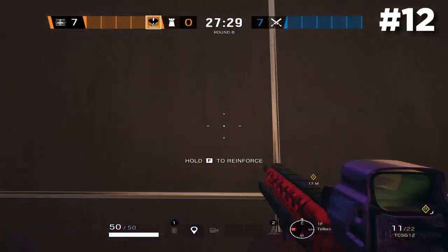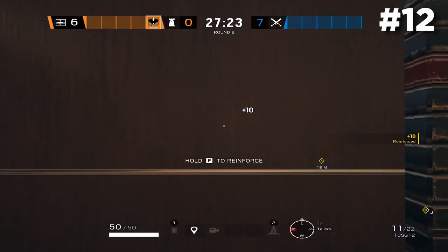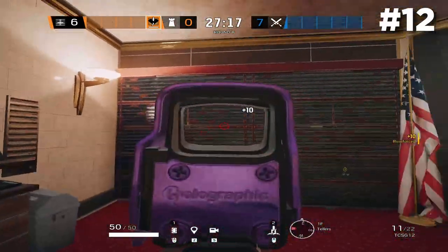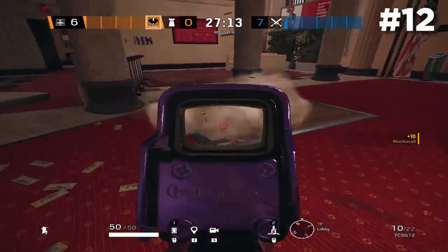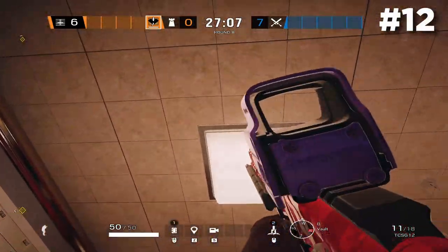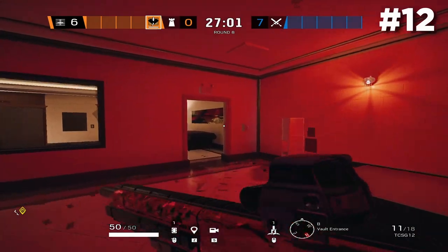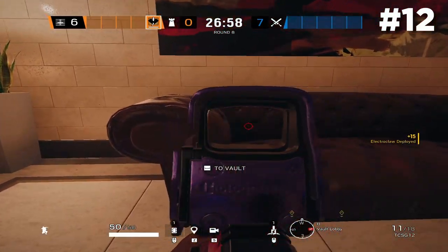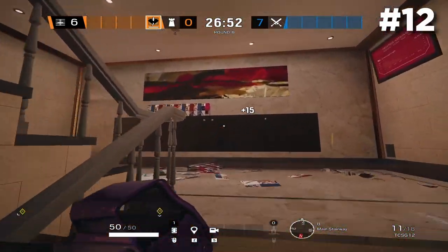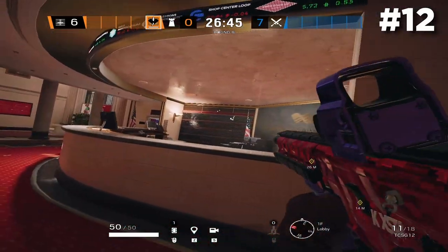This next tip covers 2K cade spots from below for the Tellers and Archives objective. Go into Vaults and throw your cade right where I do — use the tiles on the roof as a lineup. Then make your way into E1 or the vault lobby area, use the right side of the arm of this couch, and throw your cade straight up above that. As you can see, you'll get not only the Loan walls but also the Office walls — great for the Tellers and Archives objective to keep those walls closed so attackers won't get them open.